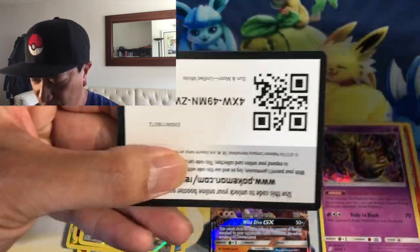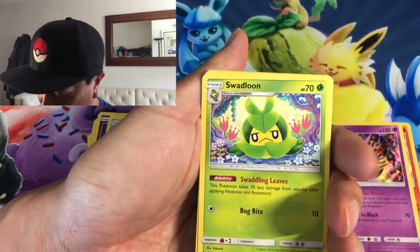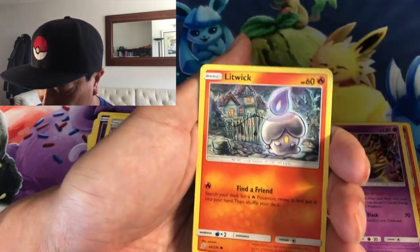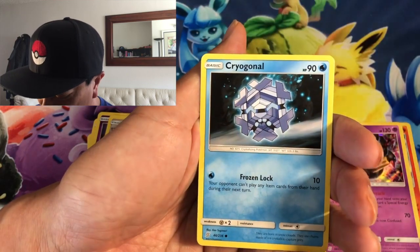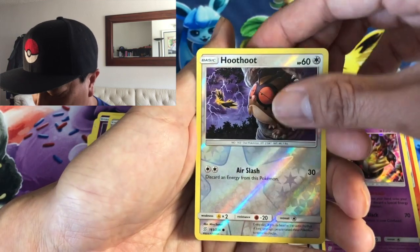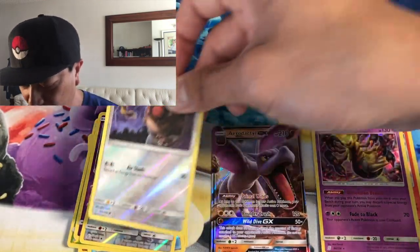Mew and Mewtwo guys, let's do it! One-two-three-four is the trick. Psychic energy, Sableye, Swadloon, Flygon, Fightinium Z, Litwick, Cubone, Yanma, Goomy, Probopass, Hoot-Hoot reverse holo, and the rare is a Honchkrow non-holo rare. Two packs left — I've opened so many of these Unified Minds and not a single Mew and Mewtwo hyper rare.